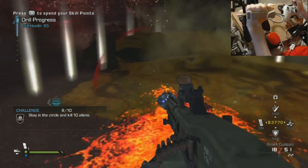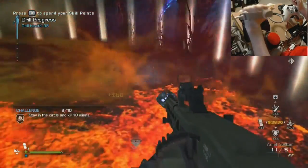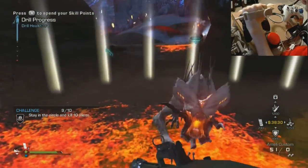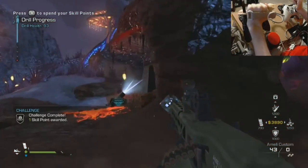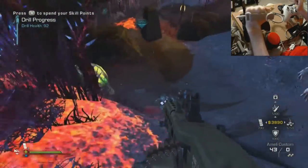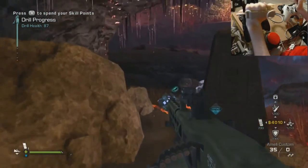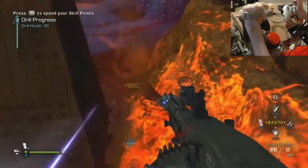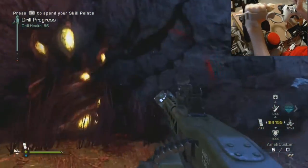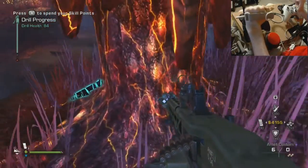I've always put my first two skill points into medic to get that health regeneration — that's basically the easiest thing to do. Obviously staying in the circle until about nine to ten aliens and I've most likely done it already. It's okay to just fill one entire obelisk out with one weapon. This is honestly easier in solo because you don't have to worry about your teammates stealing your kills, but it can be done in co-op.